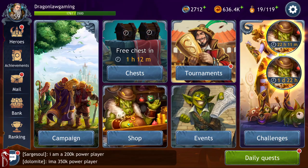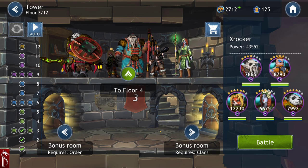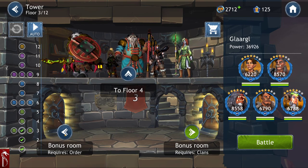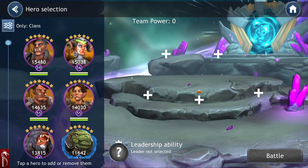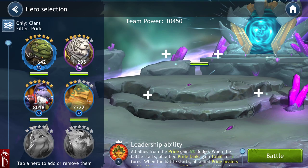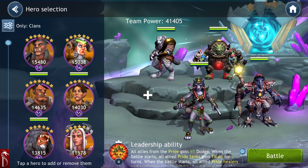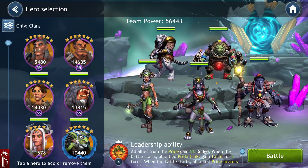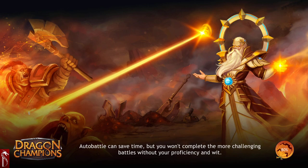Another thing I do in the Tower — people may not like this — is on these bonus rooms you see Clans and Order. On the Clans bonus at level three, I actually come in and play a Pride team. I don't bring my main orc team to fight these low-level guys; I bring in other characters close to their level. This is a full orc team we're up against.